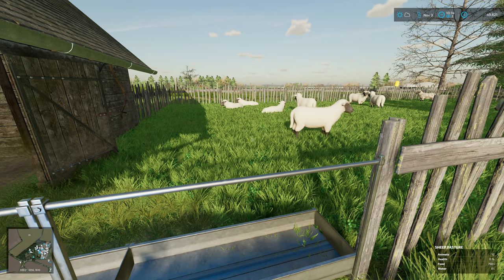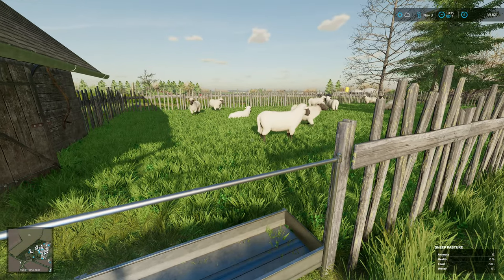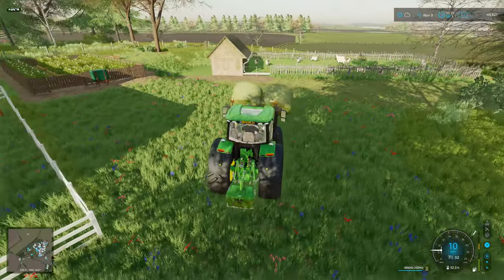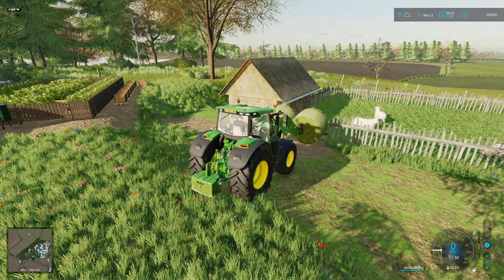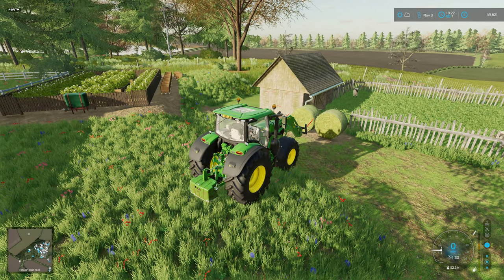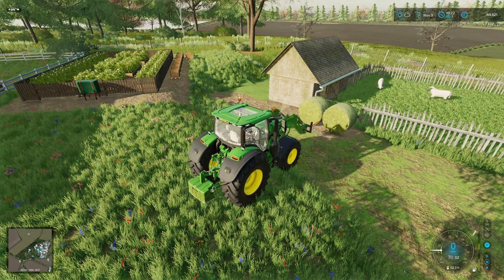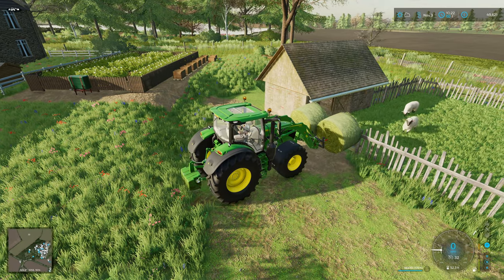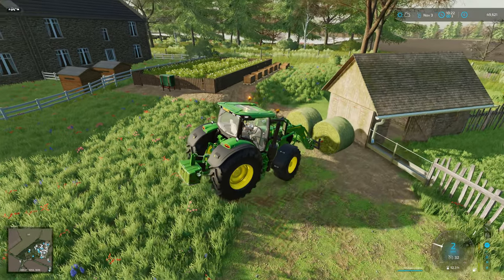We're going to grab them some hay and just drop a bale off - that should be plenty to keep these lot alive. We've grabbed two of our big round bales and, very slowly over this bumpy section, going to drop them down there. I don't think it's going to take all of that - and that is actually the water point, isn't it? So some repositioning is needed. Really do need to sort this bump out there.